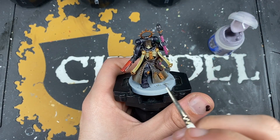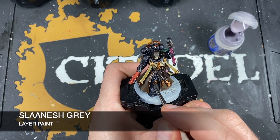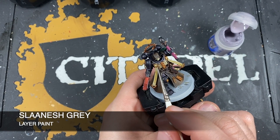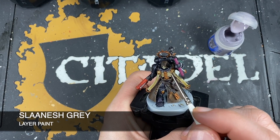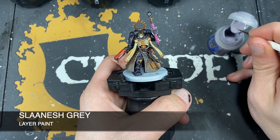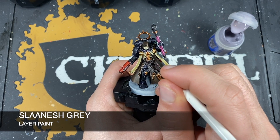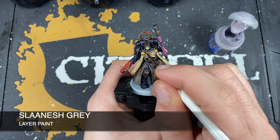With that Demonette Hide applied, we then want to take a small amount of Slaanesh Grey and just pick out the sharpest areas on those armor panels — like the corner here on his knee, the corners here on his gorget, as well as any little rivets and stuff. Just a little bit here on the rivets. You just want to go around picking out these areas like this.